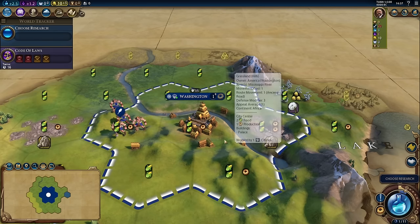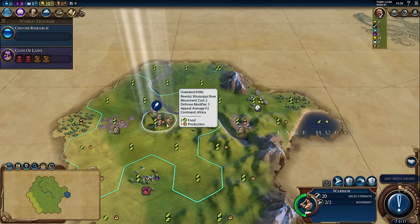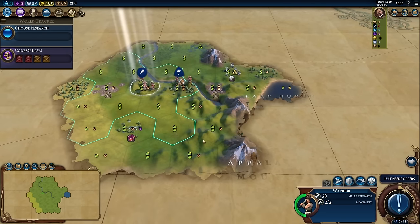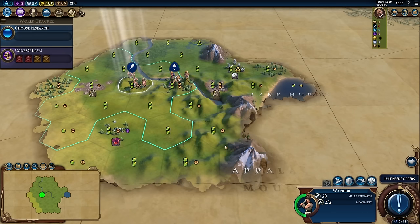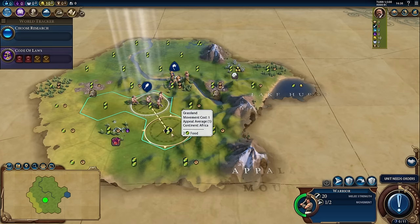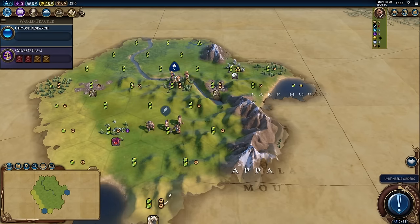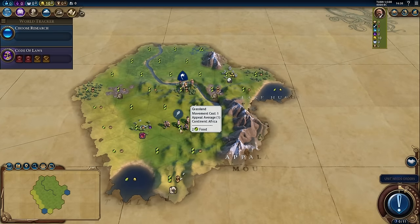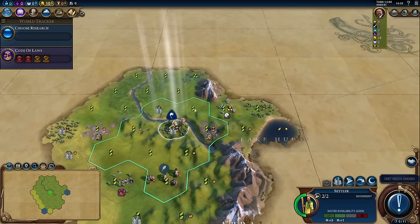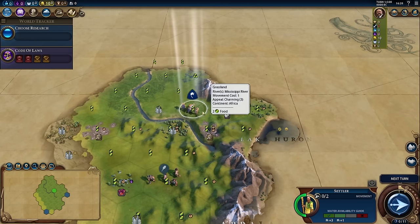There's a lot more strategy into where you decide to settle. Before you decide, I like to move the warrior around to see if we can get some more visibility. I'm interested to see what's down here. These tiles represent a lot of production, but it may be better for a second city rather than my first. I could have just right-clicked two tiles away and they would have moved there, but that's a habit I implore you not to get into until you're very comfortable, especially when the fog of war is still present, because you don't know what's lurking right behind it that could get your warrior into trouble.